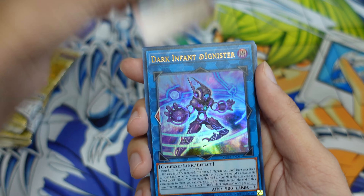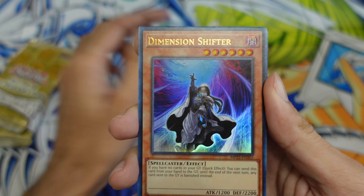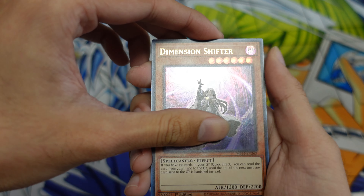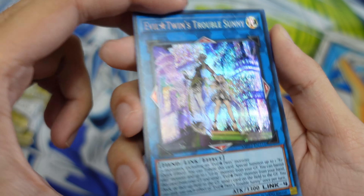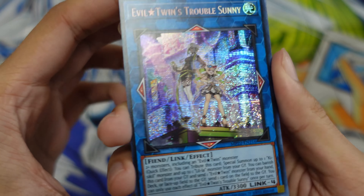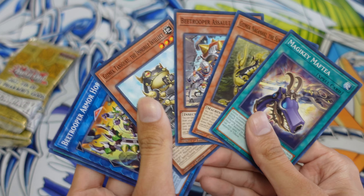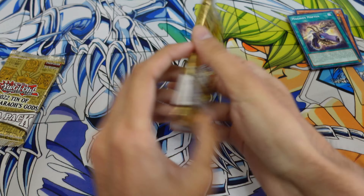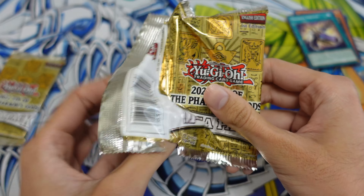Ice Jade Tremora, Dark Infant Adagnister is our first ultra rare. Then we should have one more ultra rare — Dimension Shifter as our second ultra. Next up is a prismatic secret: Evil Twin's Trouble Sunny link monster. That's pretty cool artwork. On some cards it's hard to see the prismatic, but on this one it shows up really nice. We'll move this to the side and continue to the next pack, hopefully getting some really cool stuff.